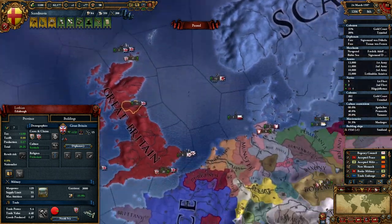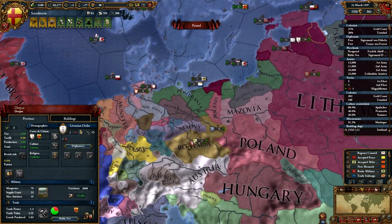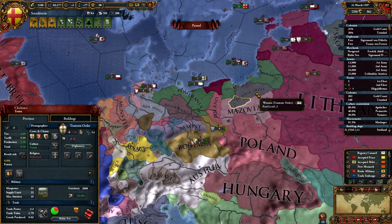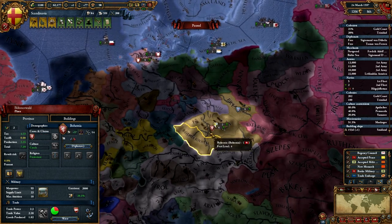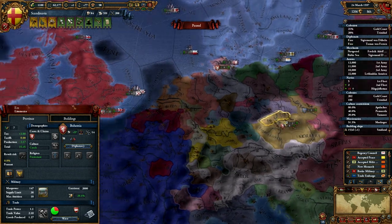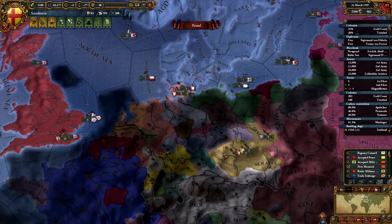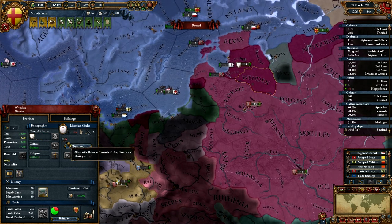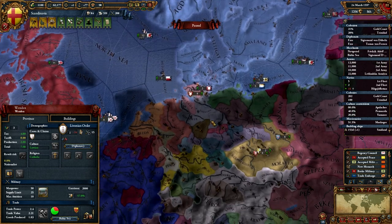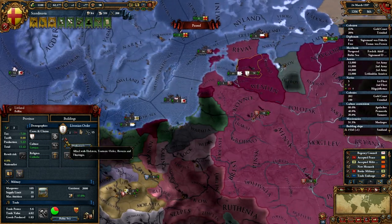I still want to declare war but my allies aren't joining — what's their reasoning? Let's check who they're allied with: Teutonic Order, Hodenstein, Bavaria, and Thernia. The Teutonic Order wouldn't be much of a threat given their position, but Bavaria from experience has a good army. Wait — Bavaria actually allied with me? What the heck. So they're not voting for me anyway. Thernia seems like a tiny little state — let's just leave it.